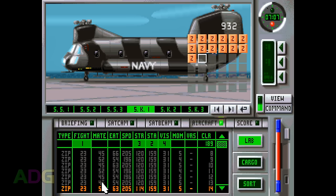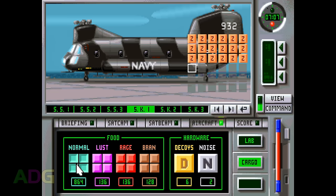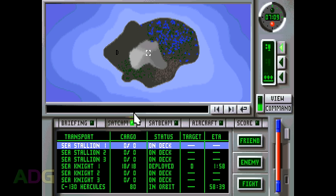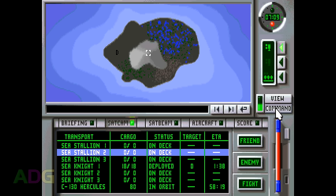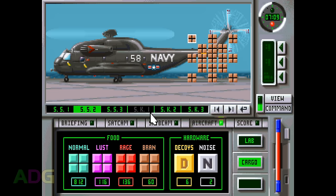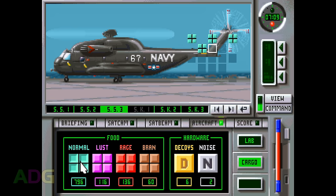You can load a chopper either with Theroids from your lab, evacuate Theroids presently deployed so you can take them back or deploy them elsewhere, or you can load in cargo. Cargo primarily comes in the form of four kinds of food — Normal, Lust, Rage, and Bran — and two kinds of tools: decoys and noisemakers. You also have a special C-130 Hercules in orbit which is able to supply a limitless amount of normal food, but has some weird quirks about delivering it — you have to indicate where to start a food drop, then click in one of eight directions to determine which direction to drop food along. It's supposedly possible to drop more than 20 units of food at a time, but the manual fails to explain how to do this. Once the C-130 uses up its 80 food units, it needs to resupply before it can be sent in for more food drops.